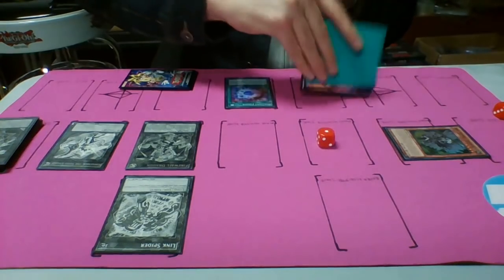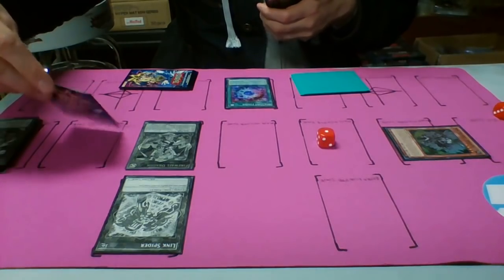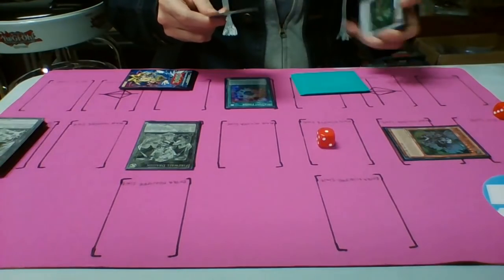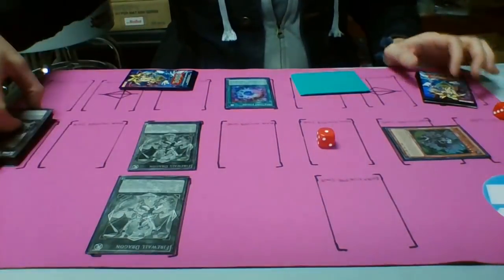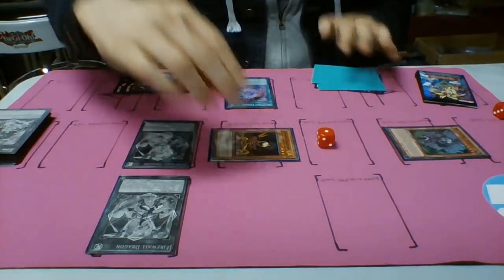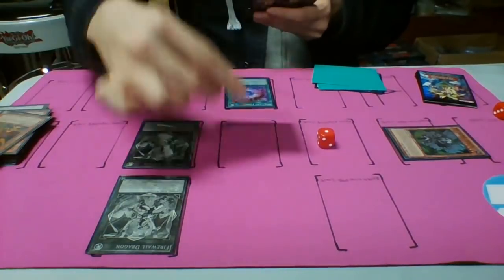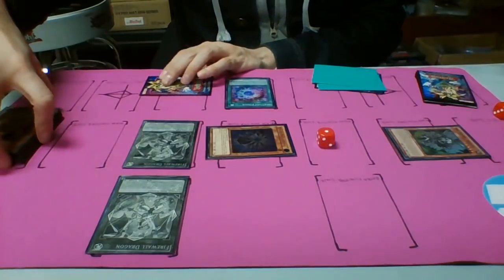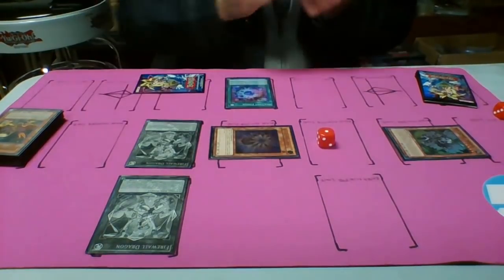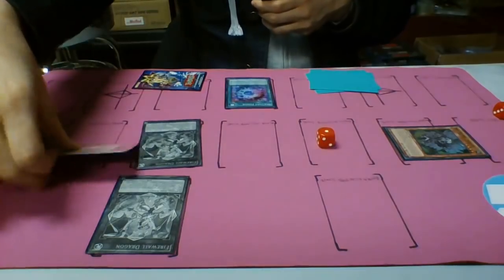After that, we're going to link summon again — sending Gaia Saber and Link Spider to the graveyard to summon a second Firewall Dragon. Since a monster linked to the first Firewall Dragon was sent to the graveyard, you can summon a monster from your hand — so you summon Lonefire Blossom. You can then use Lonefire Blossom's effect and tribute it to bring out Glow-Up Bulb. And since a monster linked to Firewall Dragon was sent to the graveyard again — and that part is not once per turn — you can summon Dandelion from your hand.